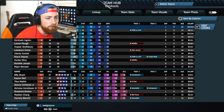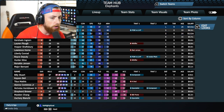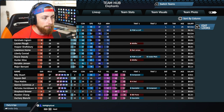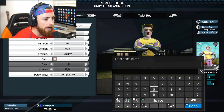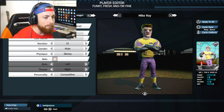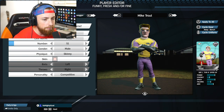So my team right now, we have Twist Roy, Argo Hart, Bradley Buchanan, all these guys. But my best player, and he's also my center fielder, is Twist Roy. So if you click on the player, or if you hover over the player, and then you hit R2, you can actually edit what he looks like. So right here, this is what he currently looks like, and we're going to create Mike Trout here.